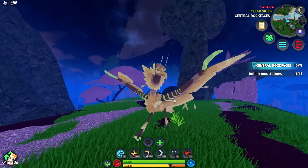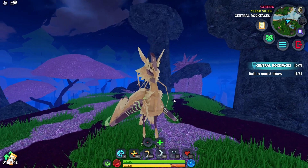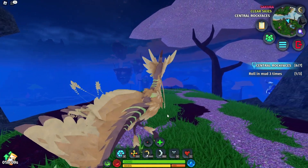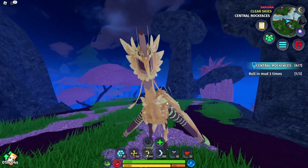The creature you receive is the Karakro — it is a medium flying herbivore. Check it out: it's got a really cool beige color palette with lime green or light green touches on the wings and a little bit on the face.